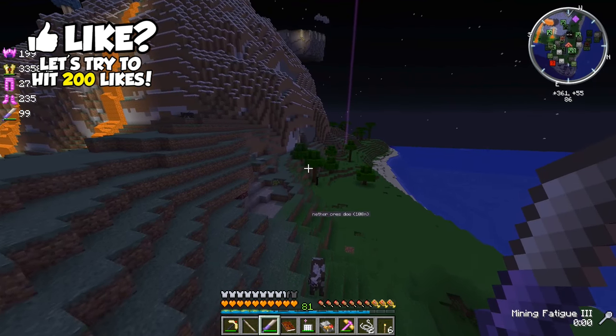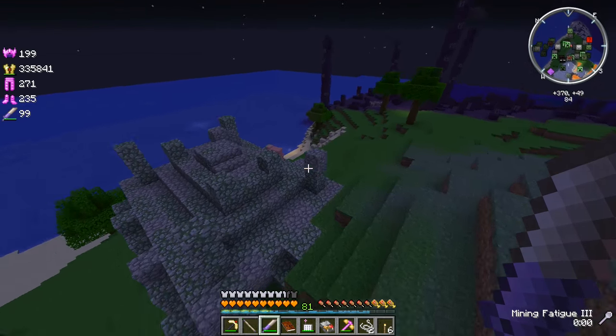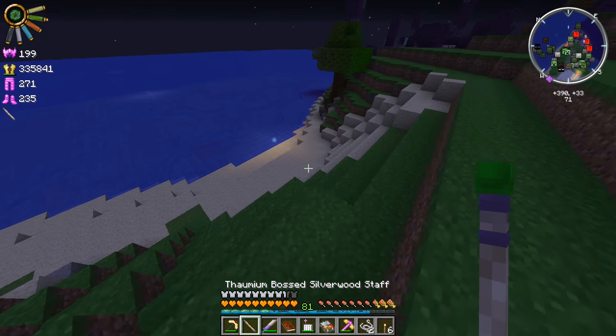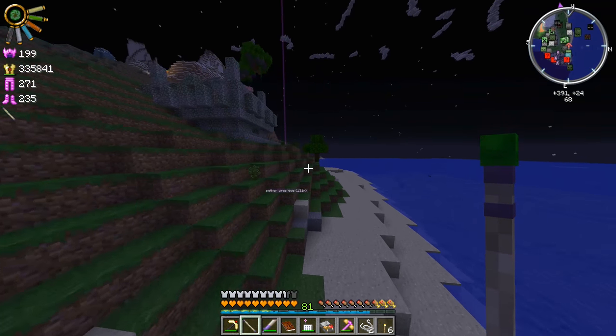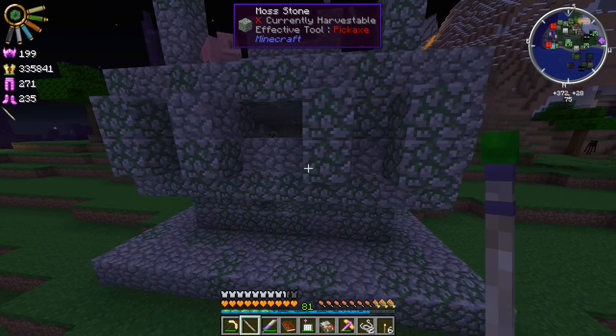I came out of the nether ore cave only to find what looks like one of those jungle temples. Oh, there's an ore node down there — let's go see what that ore node has. I guess it's one of those jungle temples. I don't know if it's anything special though. Water and air, but I don't know if I really want to capture that. Ooh, I see a creeper inside there.